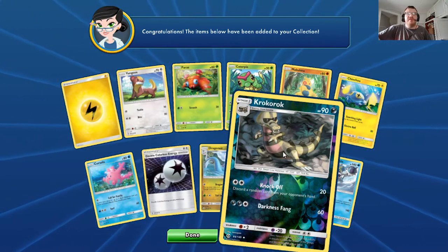Reverse Holo Basic Fletchling, HP 40. Carefree Tailwind — draw a card; if you go second and it's your first turn, draw three more cards. Surprise Attack: 20 — flip, if tails does nothing. Stage 2 Gorebyss, HP 120, Psychic. Pandemonium: 60 times — look at the top six cards of your deck, do 60 damage for each Psychic Pokemon you find there, then shuffle those cards back to your deck and discard the others.